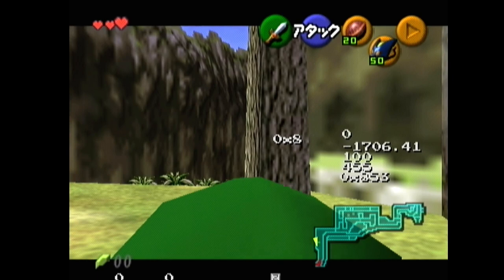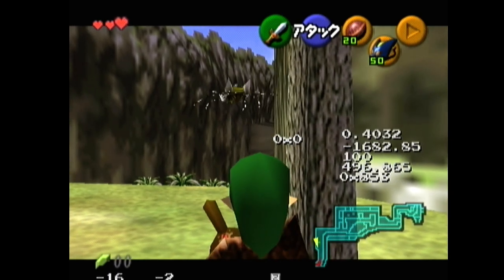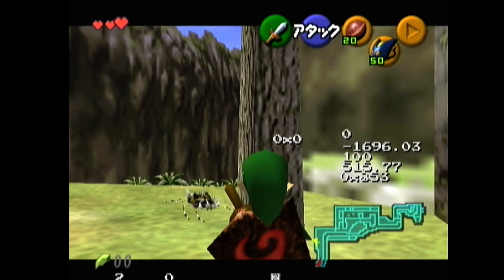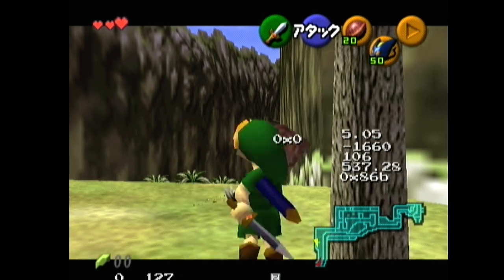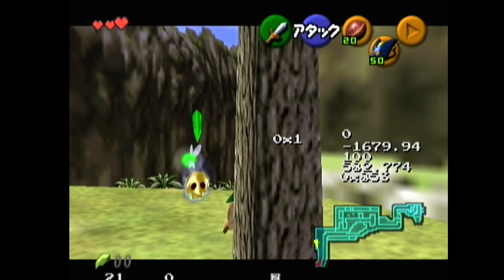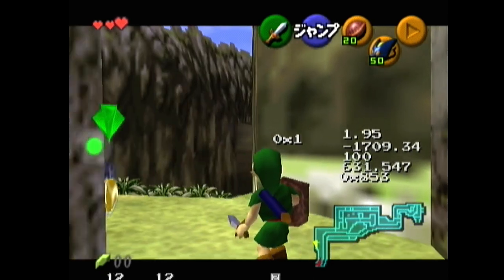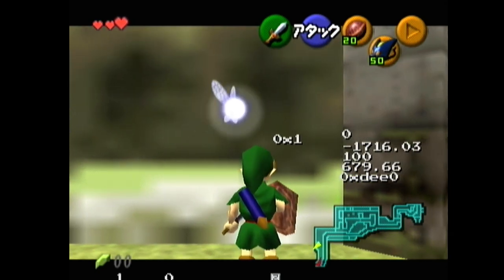The circle of small stones — then you want to bonk this tree and then wait a bit for these leaves to go away. Those leaves that you just saw falling off the tree: you want to kill the Skulltula so that the Skulltula token spawns after those leaves are gone, which doesn't take very long, but just want to make sure you wait long enough.